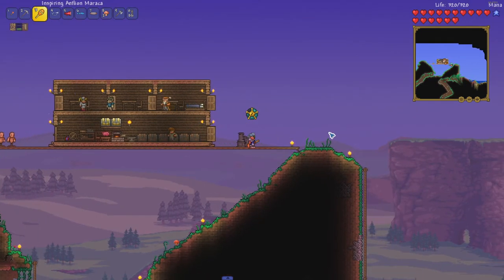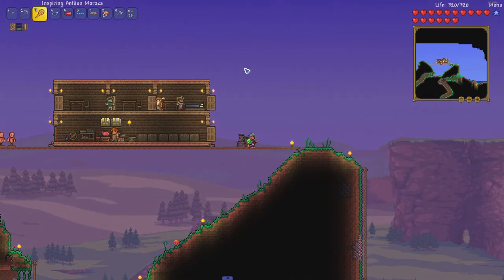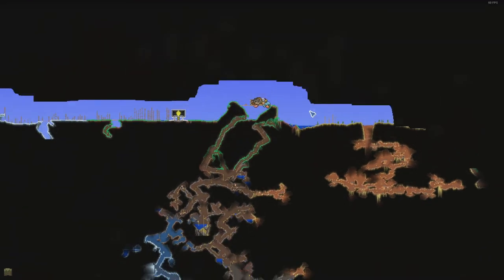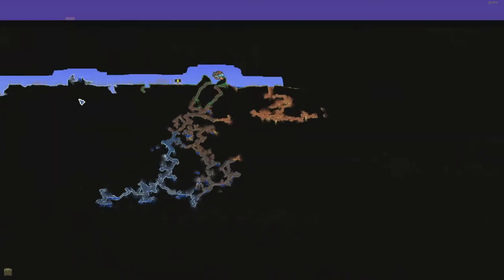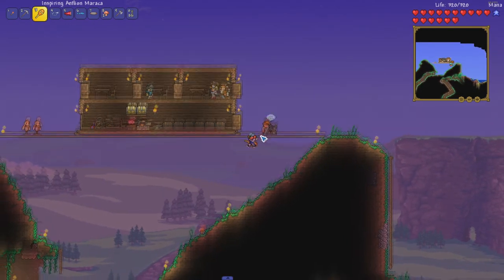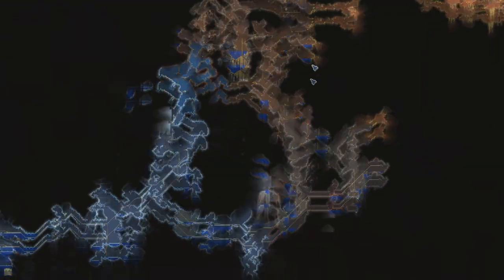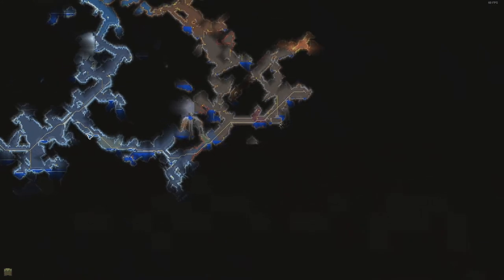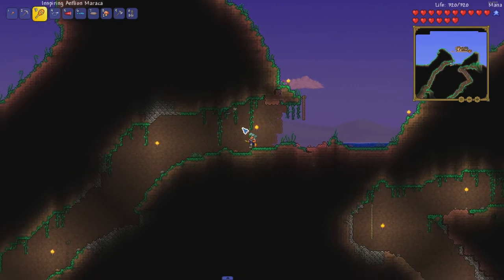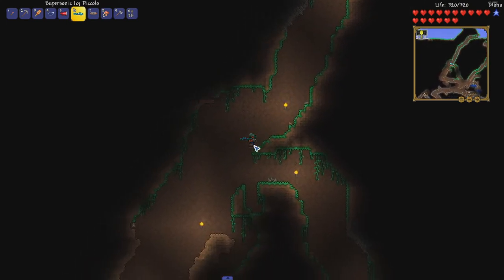What do I need right now? I was thinking about either doing a boss maybe, or going to the ocean. You know what, let's go to the ocean — actually no, it's almost night. Since it's almost night I think I'm going to go down into my little mine shaft of death and destruction. I guess I can go this way — this kind of stops around here. I'll just go down and see how far I can get without dying.